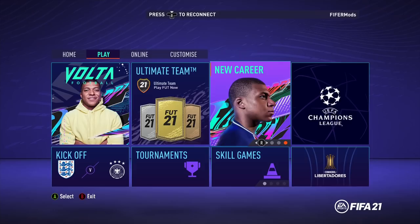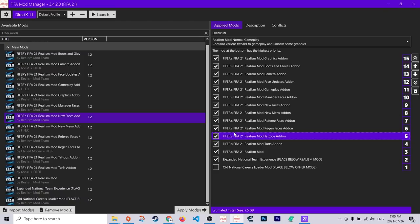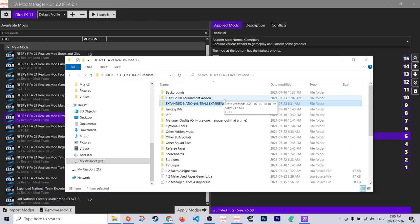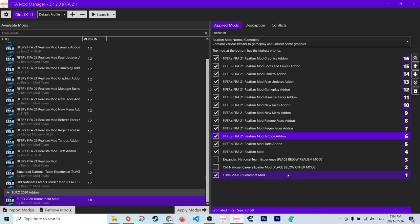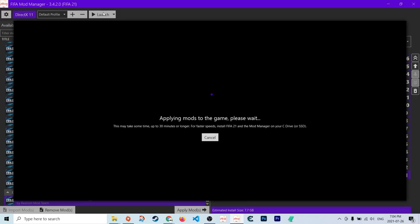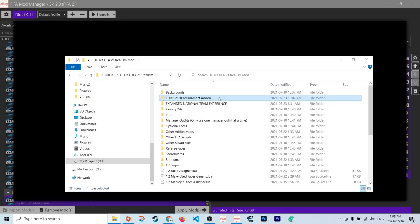That's as simple as it is to start a new career. If you got an error during any of this or have a question, join the Reels Mod Discord server. Now, the Euro 2020 add-on is the last thing I have to cover. I'll probably make a separate tutorial on it, but it's fairly simple. You apply the Euro 2020 mod, install and apply it. We don't need the Expanded National Experience mod for this — we still want all the other mods — but this must be at the bottom of the mod list. No other mod should be below this mod.